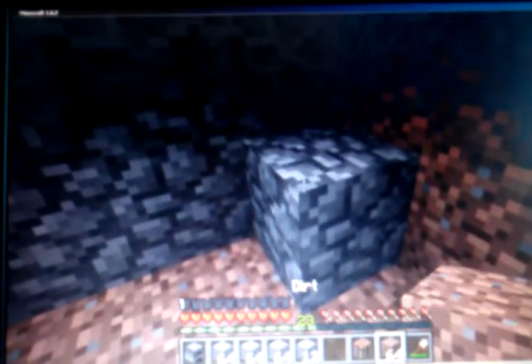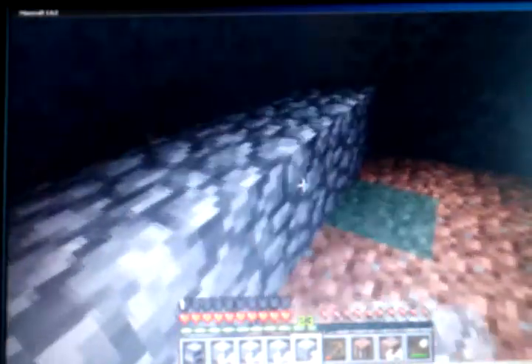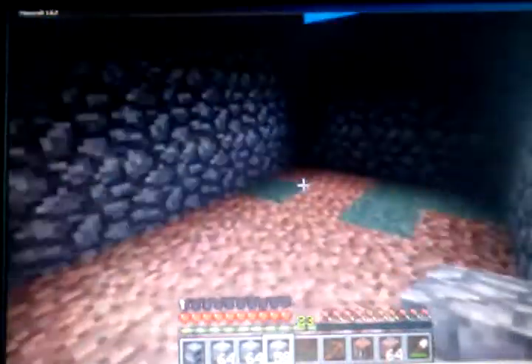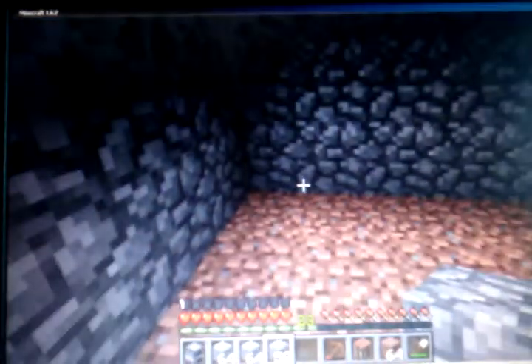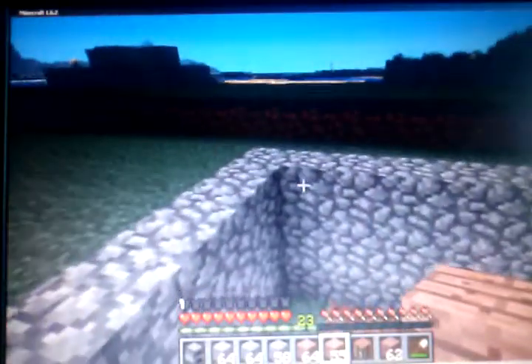We're gonna use stairs for the roof — actually we don't have to use stairs. I didn't even bring a pickaxe in case I messed up — how stupid is that. I've got a wood one, don't care. I'm about to use a whole 64 stack of cobble, I'm on another stack of 64. Here's the wood part — the wood will be the ceiling. Oh, I can use jungle wood! Forgot I had jungle wood, I don't have to use oak. I like the look of jungle wood. Let's see how this looks with the cobble.